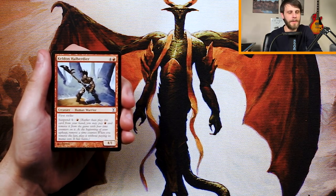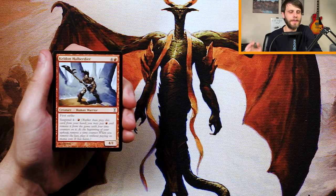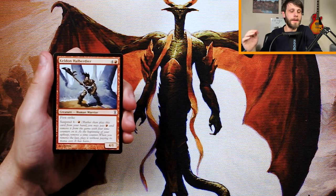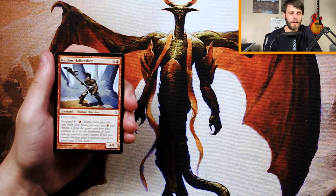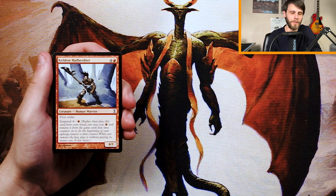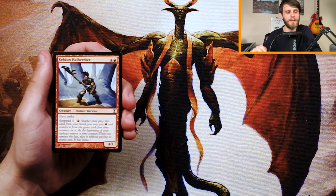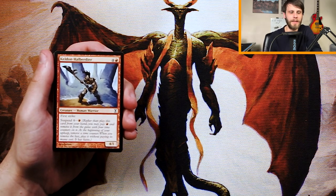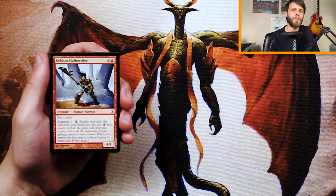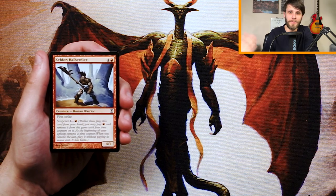Fantastic mechanic — lots of really cool things have suspend in this set. It's a great way to get some late-game value set up in the early turns. That said, I think this card is okay, not amazing. It is a 4/1 with first strike, which I like, but at five mana it's a little expensive. The suspend does make it much more playable — if you can play it on turn one it'll come down pretty early and hopefully start dealing damage. The first strike means it deals with combat really well, but it's a little late game for a very aggressive red deck, so it's in a weird spot.